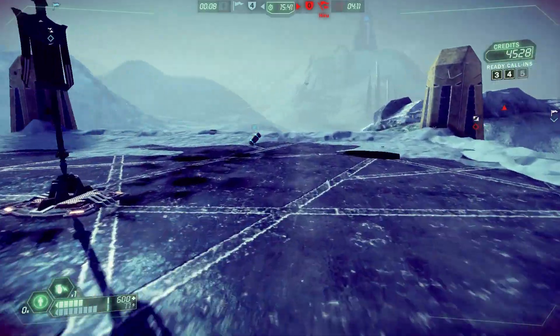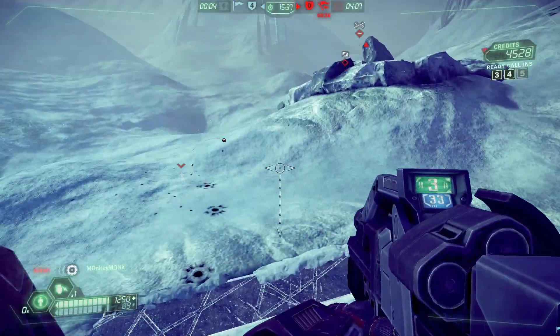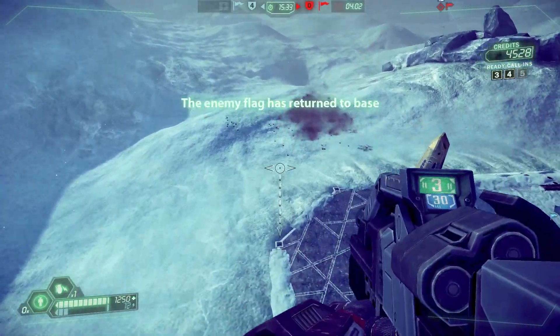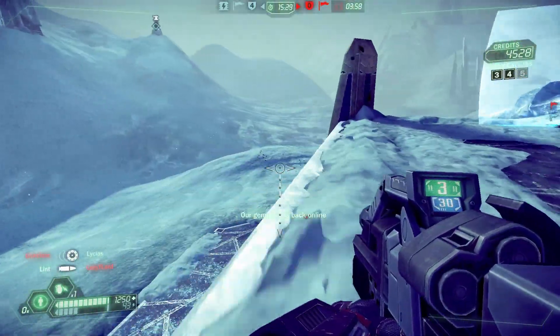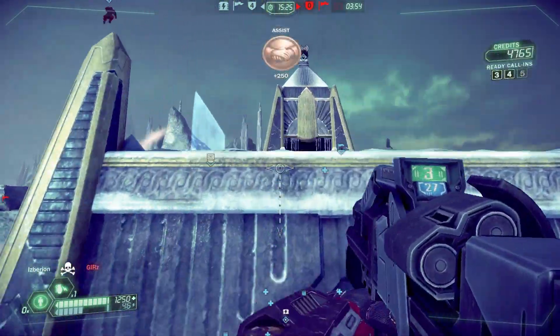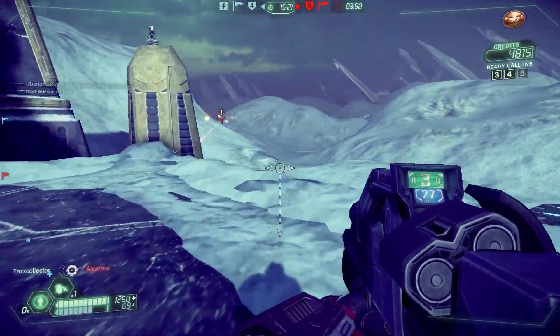Right now I'm defending my own flag. There's a little infiltrator — you might have seen him glistening in the sun down there. There is an infiltrator class that can go invisible, and he was throwing some mines and grenades up here. Whenever you attack while invisible, you become visible briefly, and I managed to find him and our team took him down.